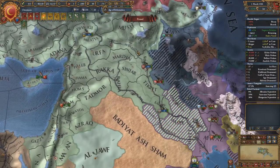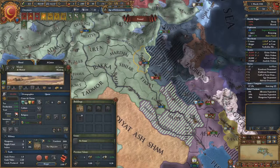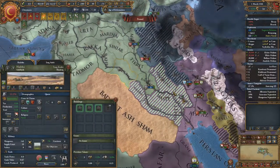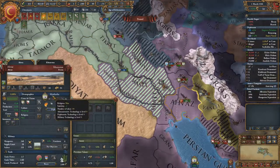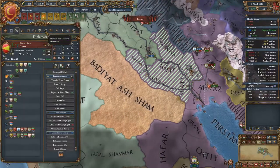We barged our way through Mesopotamia taking Mosul, Sinjar, Haab, Tikrit, Baghdad, and now we need to take out Musasha — all the way down to this area at least. Let me check my mission objectives to see what I have a claim on.